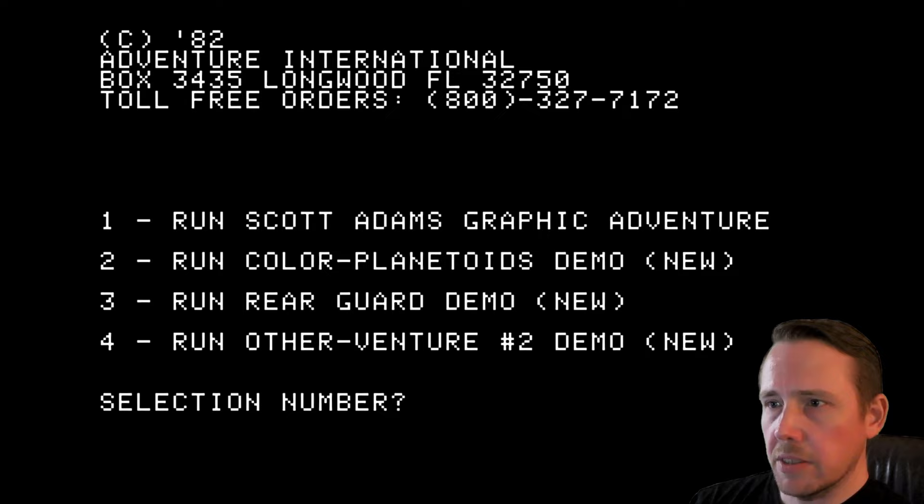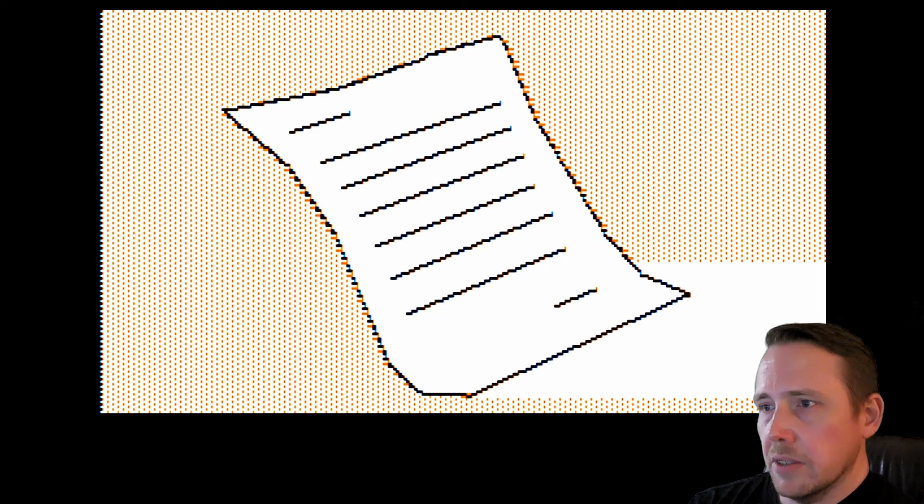Welcome back to Wozaday, where Wozaday is Mission Impossible, a 1982 release running here on the Apple IIe and Virtual 2. I'm going to jump right into it with Scott Adams' Graphic Adventure. We've already looked at those demos on the first entry in Scott Adams' Graphic Adventure, Adventureland.